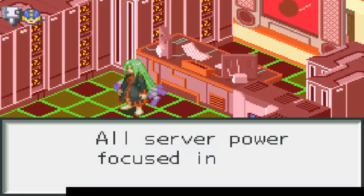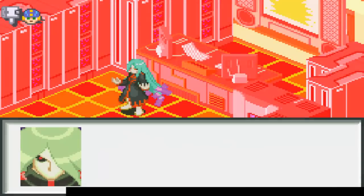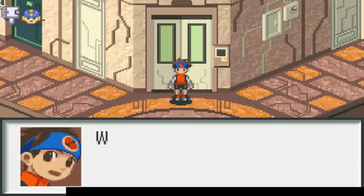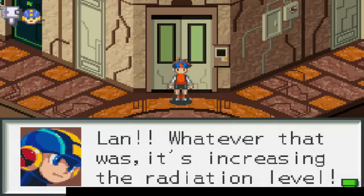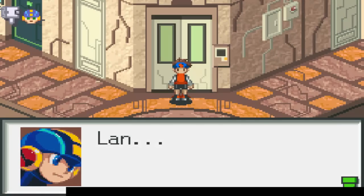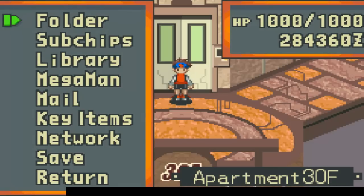Go to the 30th floor real quick. All server power focused on server number zero — bug fusion, stand by. Now our secret weapon, the Super Navi, will be complete. At last, the world is mine. Begin the bug fusion. In the — never mind, there's still more to go. What was that shock just now? Whatever it was, it's increasing the radiation level — if it goes over 50, it'll be 50k times normal. Danger. I know, but we have to go stop Gospel. Mega Man, let's rock. So in the next episode we will finish up this playthrough, possibly. That'll be it for this episode — you guys know the deal, comments, subscribe for the rest. Kyle Ken, I'll catch you next time.